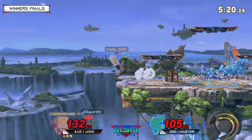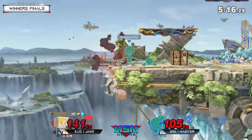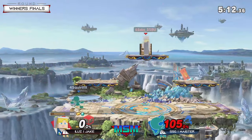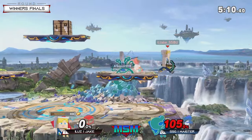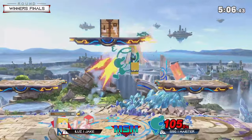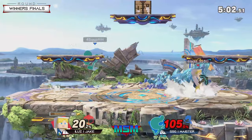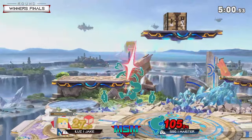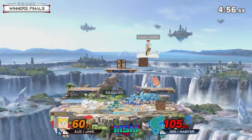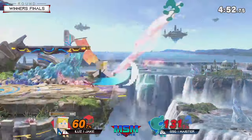Grab here as Jake tries to extend his lead — anvil for you. Meister denying him but Jake able to recover just in time to get the steel chair right to the dome. Why do you think Meister's struggled to really keep Jake juggled so far? You already know the answer — minecart. The minute Jake gets up in the air, first option available is anvil, and you know Jake can just camp on his opponents that way.